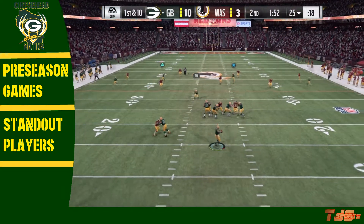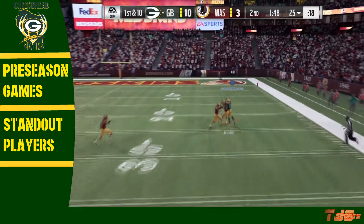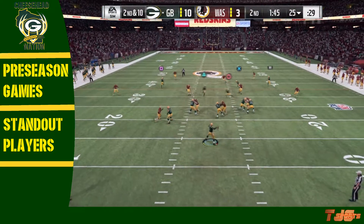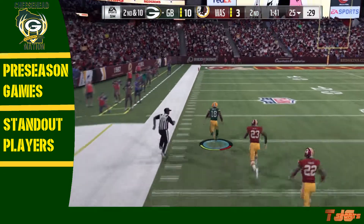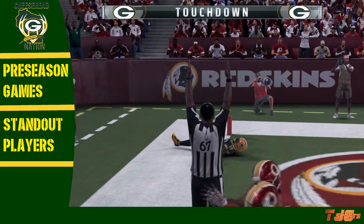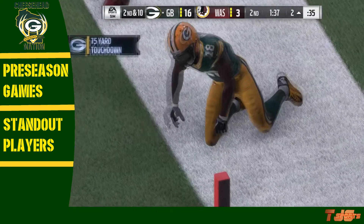Later in the second quarter, 1:53 left to play — Carson Wentz had all the time in the world, throws deep trying to find Tavon Austin, but it would be incomplete. Second and ten, Carson Wentz fires to Jeremy Macklin on the left-hand side — you can kiss them goodbye, touchdown Packers! The Packers go up just like that, 17-3 on the Redskins.